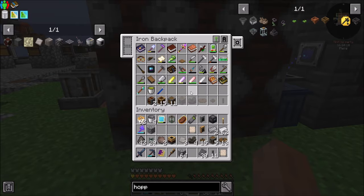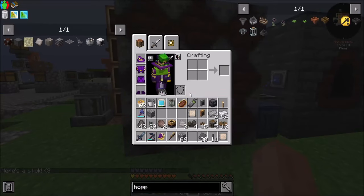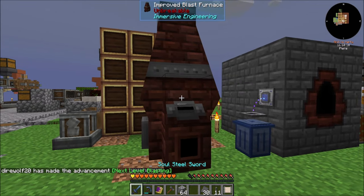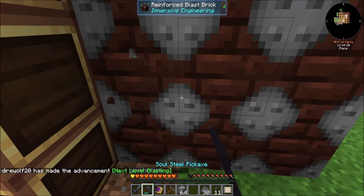Where's my engineer's hammer? I can never find this thing — I'm always looking for it. Engineer's hammer, where are you at? Why am I having so much trouble finding it? There you are. So he's going to spit out the back there — that's probably not ideal.